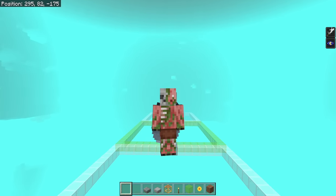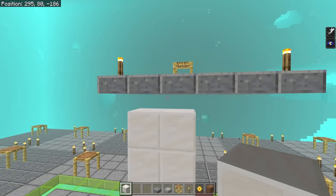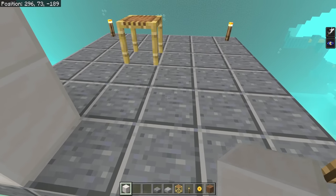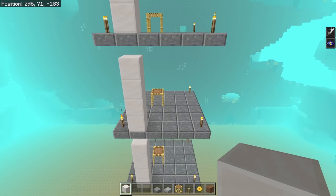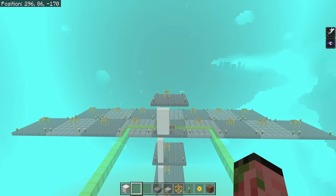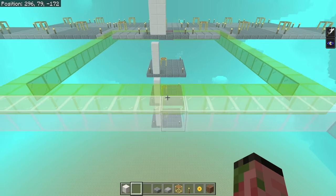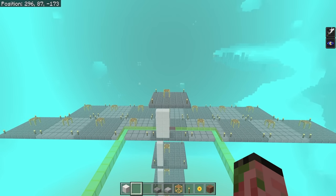All of our spawning platforms are going to be four blocks between them plus a gap for the half slabs. The top spawning platform is at Y83, the original layer at Y78, then Y73, Y68, and Y63 — five spawning platforms in total. The top four are full size platforms, and the one on the very bottom only has nine squares on the front with none on the back, because those are out of simulation range at a simulation distance of four. It's basically the same build process we just did, just repeated three and a half more times.